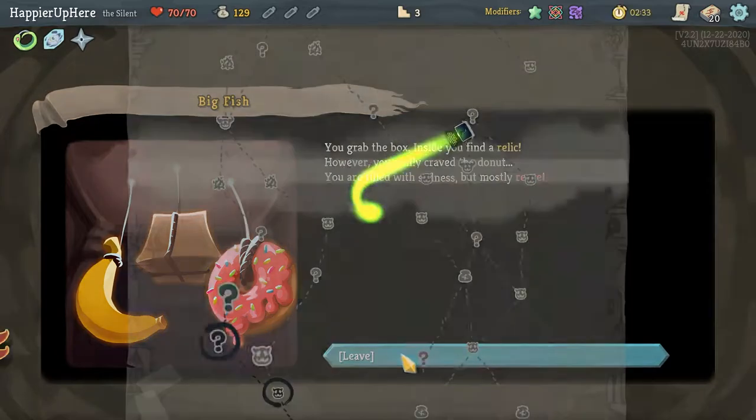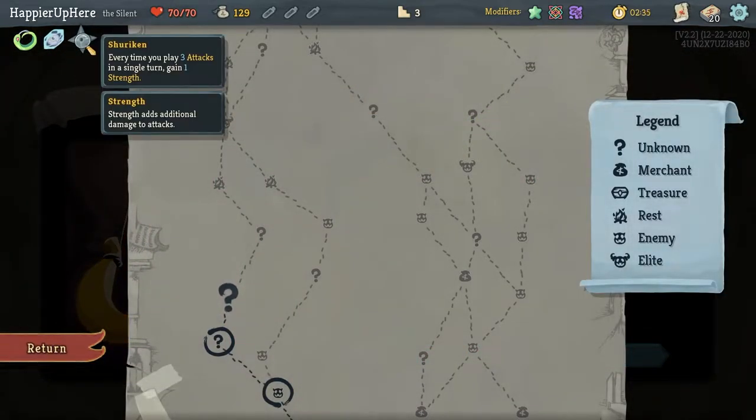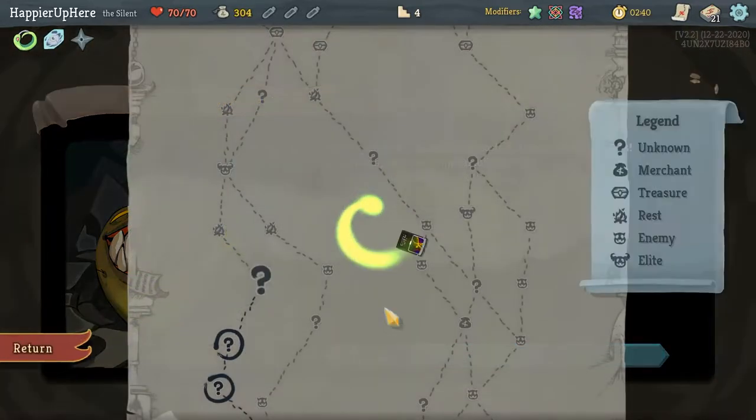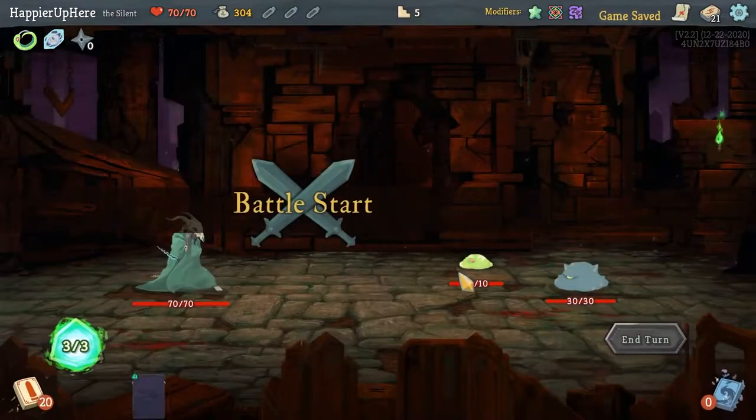First curse. I have to try to go for the curse modifier. There's also a relic that says every time you play three attacks in a single turn, gain 1 Strength — very useful if I can get some Shuriken synergies. And a curse for a bunch of gold.